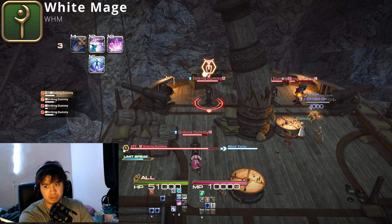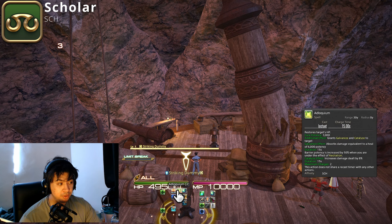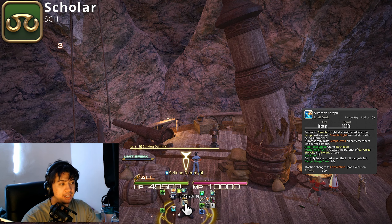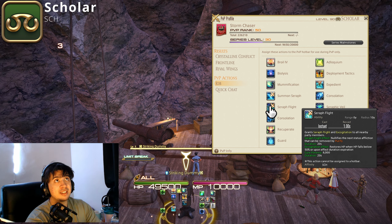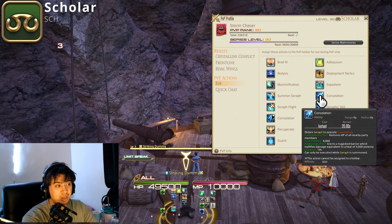Now for Scholar. This is a damage guide — though you do decent healing: roughly 6k shield and 3k healing. Your main healing button is when you summon Seraph, because Seraph gives everyone Excogitation, which activates at low HP. It only gives Excogitation when Seraph is summoned, not while Seraph is up. It's really good for clutch moments — 8k healing that scales with battle high.